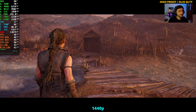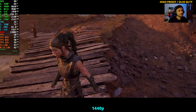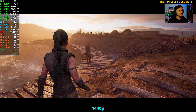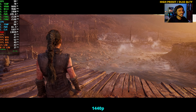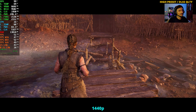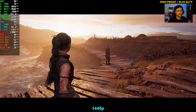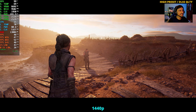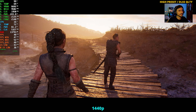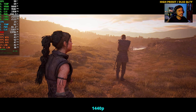Many people still don't understand — I've seen comments asking how I'm using frame gen in some titles when I have a 30 series GPU, since frame gen is only meant for 40 series GPUs. They don't understand that FSR 3 frame gen from AMD is a different thing entirely from DLSS 3 frame gen. Both are completely different. Anyway, with DLSS Quality we're getting 47 FPS average.